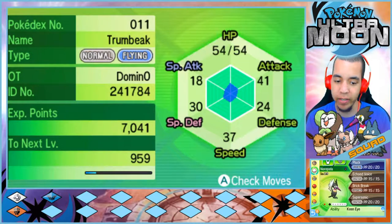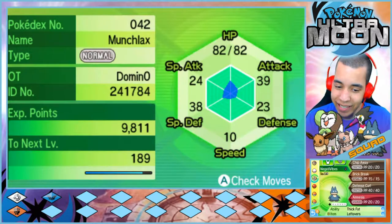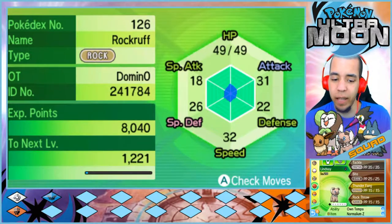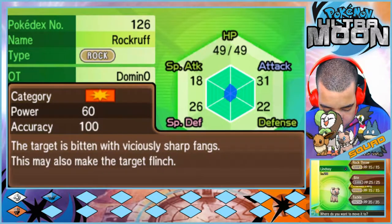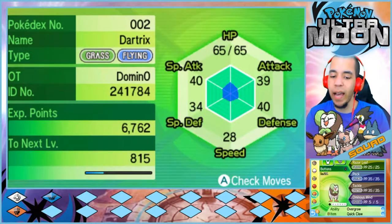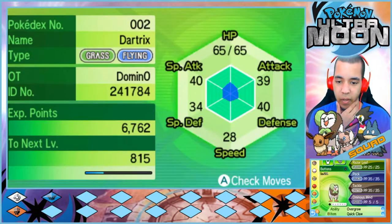We caught a shiny Pikipek last episode, which is amazing. Then we have Negative Vibes, our level 19 Munchlax with Chip Away, Brick Break, Defense Curl, and Amnesia, holding Leftovers. We have our special Lindsay, the level 20 Rockruff with Tackle, Bite, Thunder Fang, and Rock Throw holding the Normalium Z. Then we have Buttons, our starter level 21 Dartrix with Razor Leaf, Peck, Tackle, and Ominous Wind holding the Quick Claw.